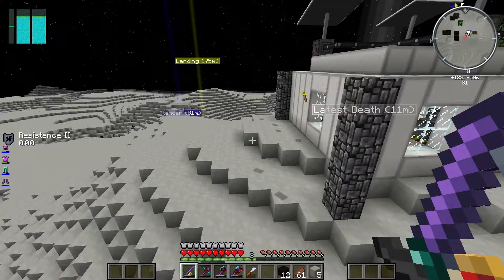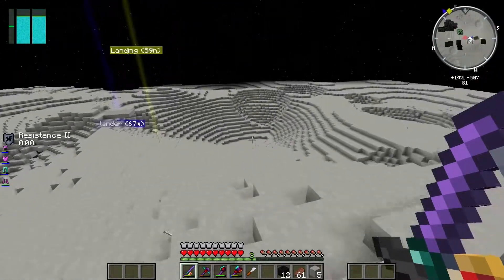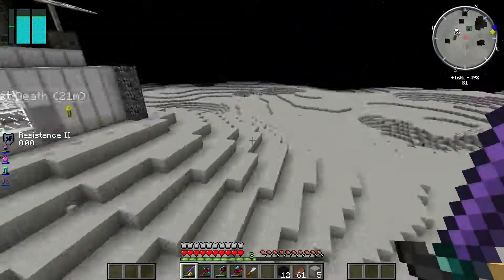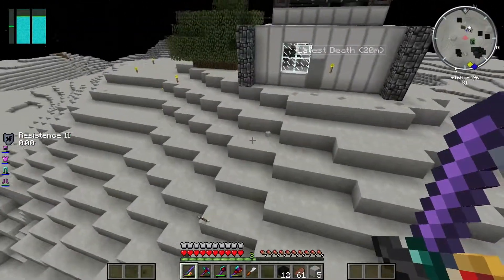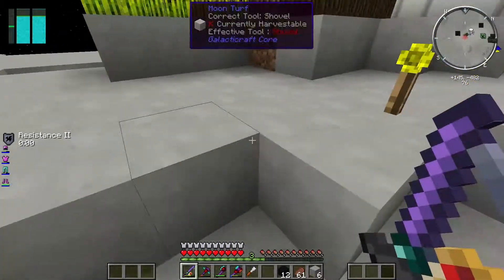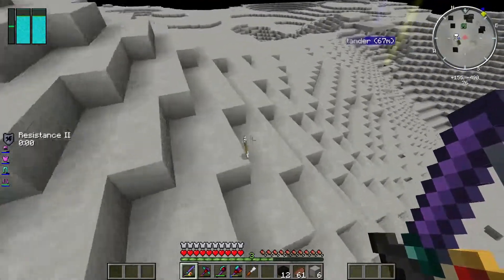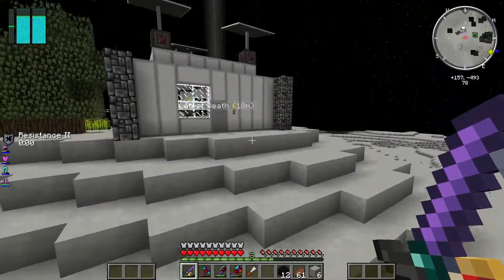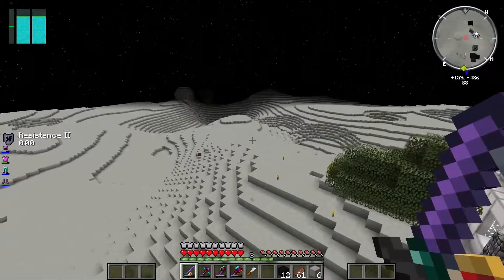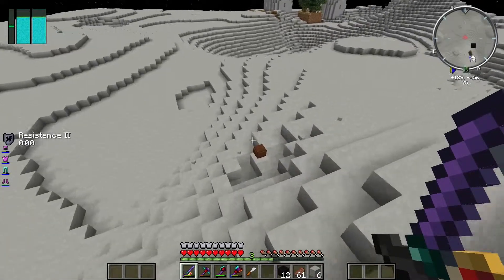The problem it turns out was that Advanced Genetics night vision was interfering somehow with the lighting. I removed it from my syringe — every time I die I have to re-inject myself with the additional genetics. Oh, that was probably this — it fell. That's cool. Oh, you know what, that's going to be dangerous if it hits our base.